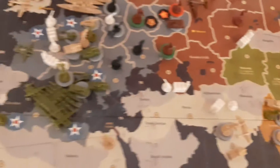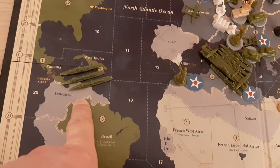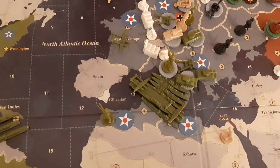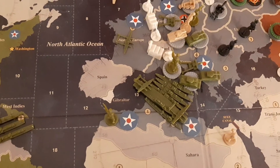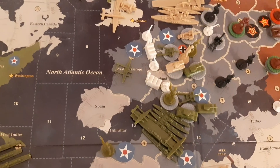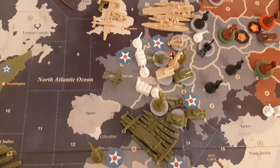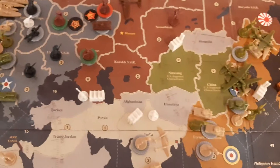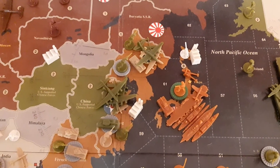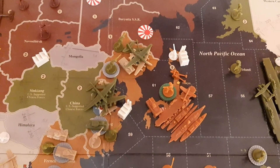Over here on the western side of the board, the fleet that was positioned off the French coast is moving towards the Pacific as well. The rest of that fleet is now lying off of the Italian coast. That about summarizes the American turn, which ends turn nine. I'm going to continue until Japan falls, which really should just be a matter of time. Let's just play it out the way World War II did in reality — let's wait for Japan to fall as well. Thank you for watching and see you on turn 10.